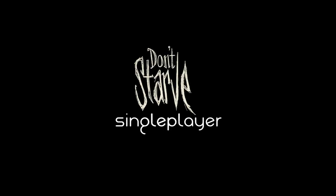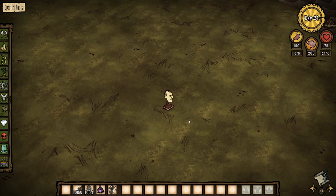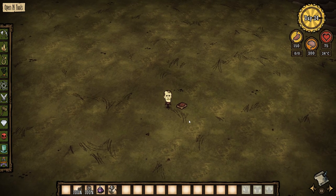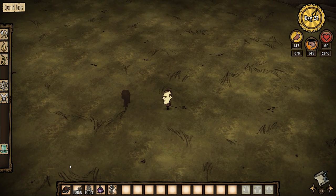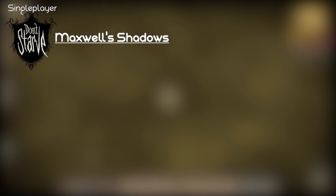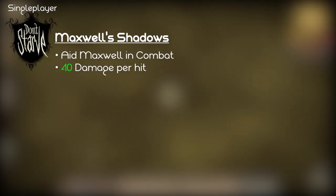Let's start off with Don't Starve singleplayer. Maxwell's special power in the game is the Codex Umbra, an infinite durability book on dark magics that's able to summon Maxwell's shadow puppets. To create one shadow puppet you need to simply right-click on the Codex Umbra. These are shadow creatures of Maxwell that whilst active will aid Maxwell in combat, doing 40 damage per hit,